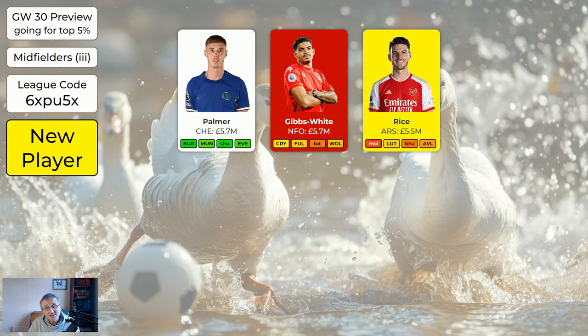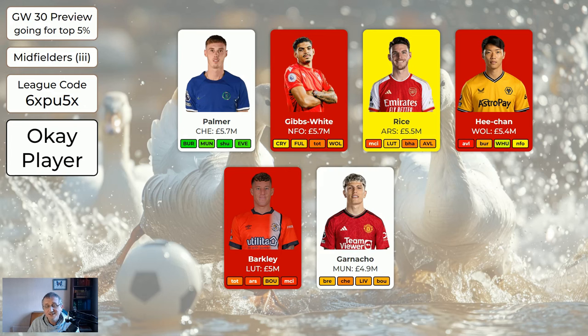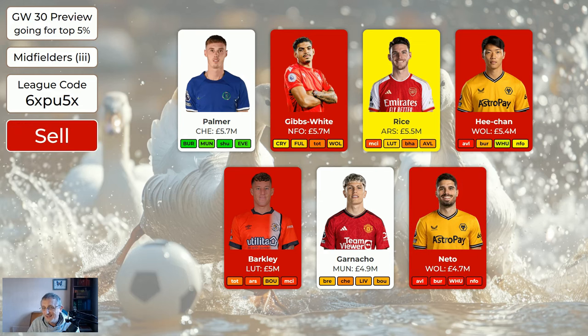Palmer at 5.7 million is the cheapest midfielder and absolutely worth having — after Salah he may be the second most important player because they have nice fixtures coming up. Gibbs-White is a very good player but we're not having him in this system. Rice is a new entry — he won't get as many points as Saka, Odegaard or Havertz, but he does take corners and will get assists and goals. At 5.5 he's a good option if you want two Arsenal attackers but can't afford two of the others. Garnaccio is a good player — Man United fixtures aren't great immediately but from game week 34 they're quite good.